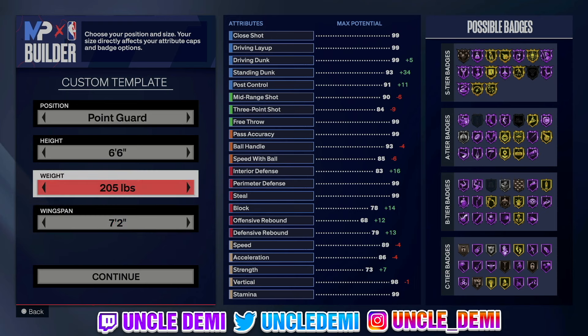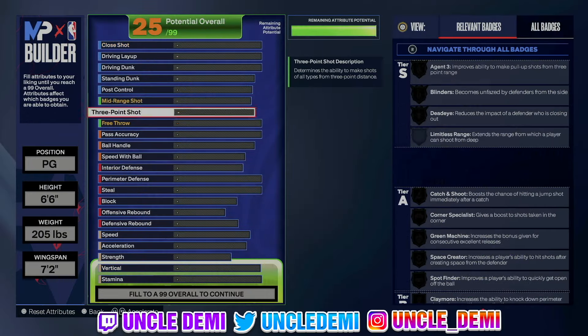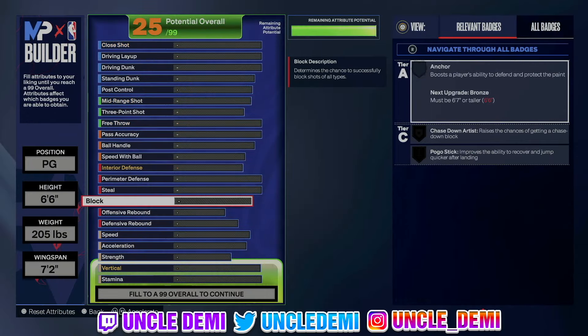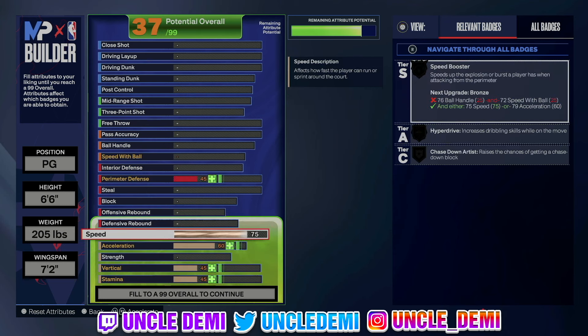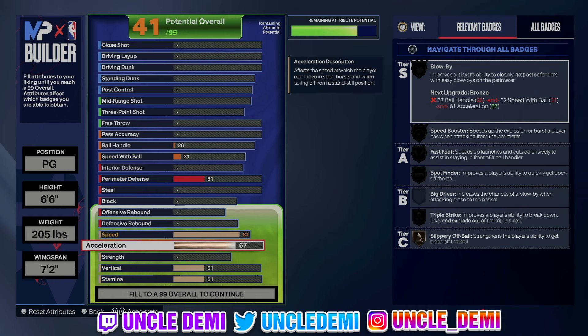Theoretically you could drop your weight all the way down until you get to a 63 strength, but I like to keep my weight up because I just like the different body type — I don't wanna have the very small body type, and I dang sure don't wanna be going to the K-8 facility. So anyway, we're gonna go to our speed. We're gonna go 81 on the speed just so we can get our speed booster and our hyperdrive on silver — that's very important. Then we're gonna go 75 on the acceleration.